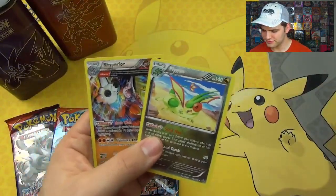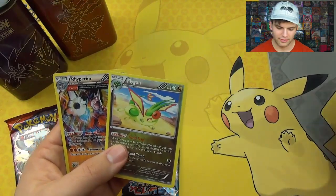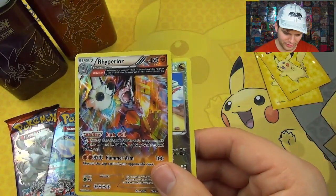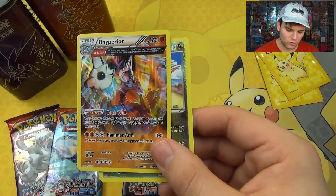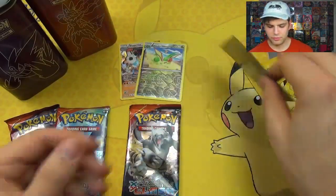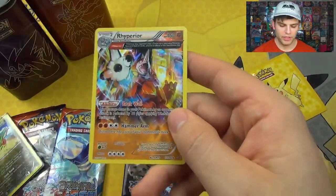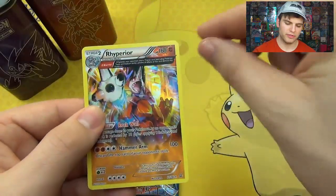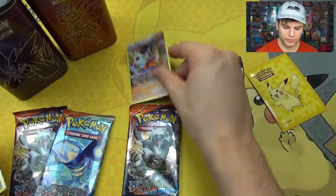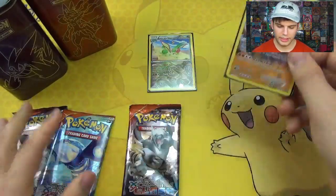No matter which way you look at it. Very awesome. Flygon — one of my favorite Pokemon. For Rhyperior, we have Ancient Power Rhyperior with Barrier, Rockwall, and Hammer Arm. Awesome — it has that cool art. For people that are confused: Reverse Foils of an Ancient Power Pokemon — the border here is Foil and the top is Foil, but the actual picture is not. So there are Reverse Foils of Ancient Power Holo Rares, in case you were confused.